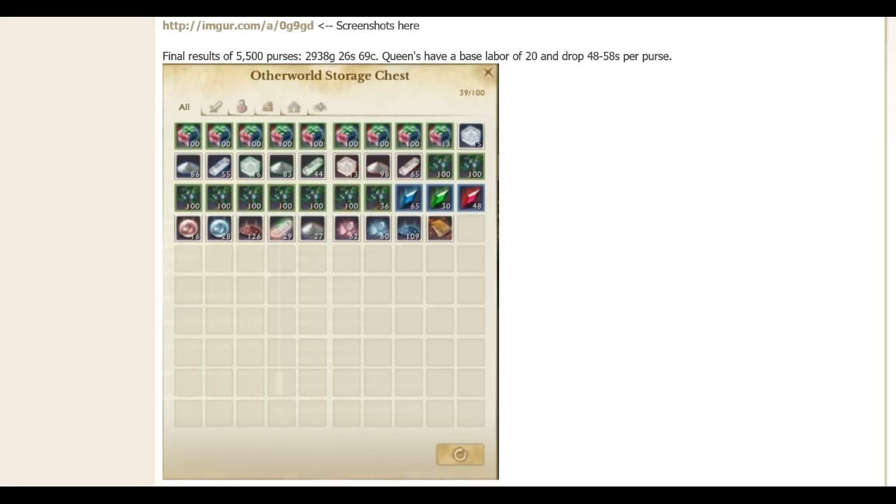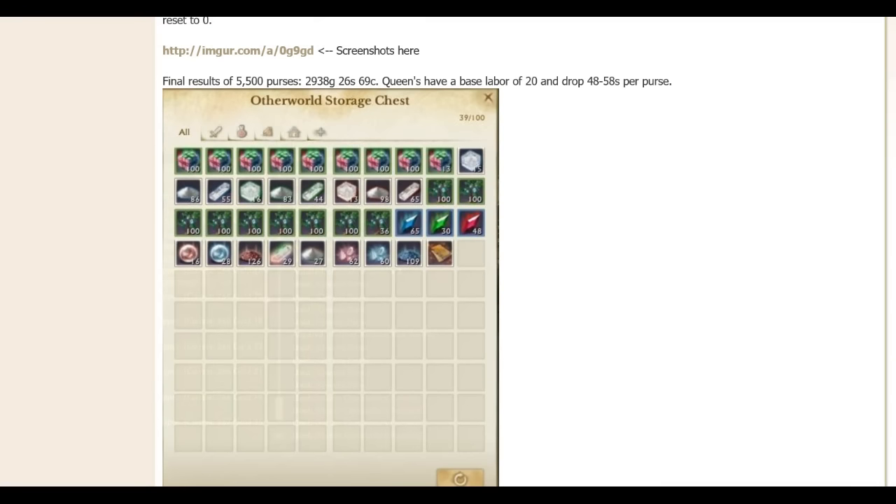We've crunched some numbers and got an approximate silver per labor ratio. Using Morpheus's auction house prices, we come around to a 7.2 silver per labor ratio. That's a base silver-per-labor, so if you're just using 20 labor points to open up the coin purses with no proficiency or bonuses, you should approximately get around 7.2 silver every time you open a coin purse on average.